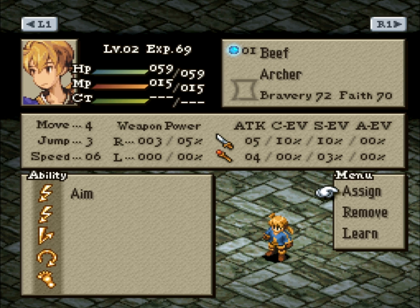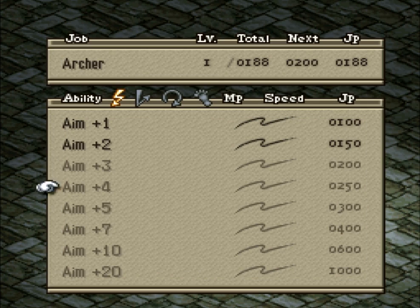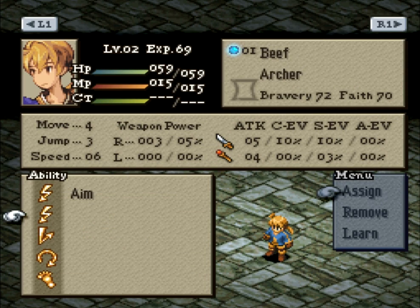You've got one slot always taken up by the action ability of your current class - here it's Aim, which lets you use the Archer's aim skills. It was called Charge in the original game. Your other slots don't have to match your job, so you can equip reaction, support, and movement skills from any other job. But for this challenge, we stipulate you can only use skills from within your class once characters have reached their designated classes.